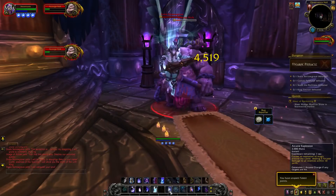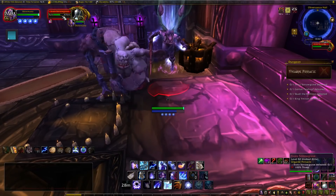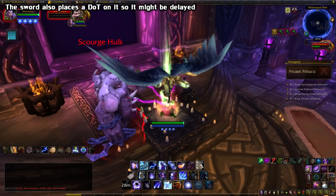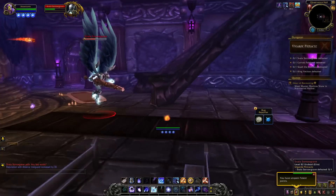Once you get him down, chip Svala down to 50% health and she'll stun you and slowly drop a sword on your head. Just wait, and the Abomination should get hit by the sword and die, and you should land the achievement. If you mess up and kill the Abomination yourself or don't get credit, there's another one on the opposite end of the room, but you'll have to reset the fight because she only does the sword thing at 50% health.